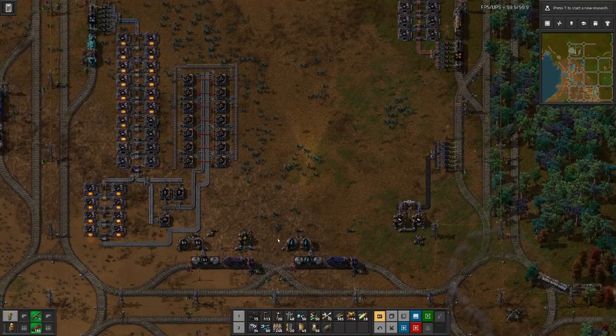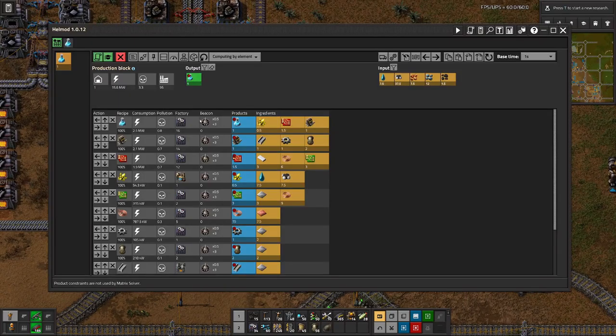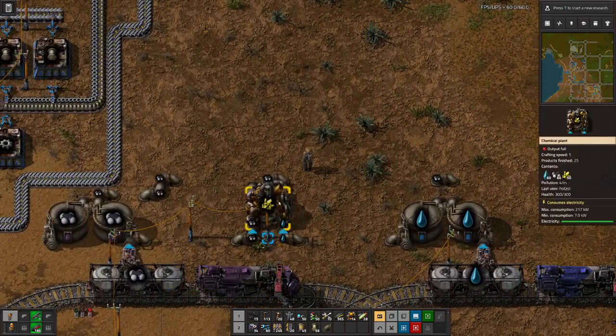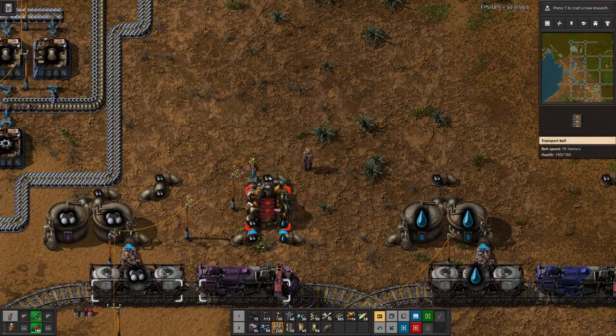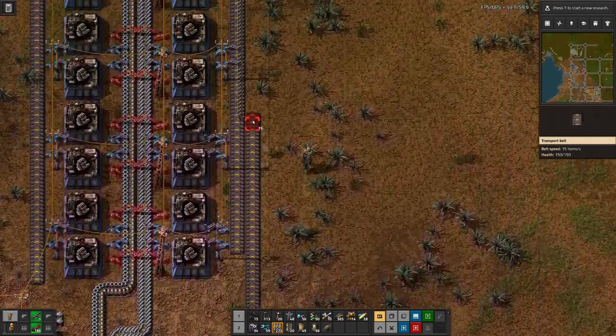Now we have the engines and we have the sulfur. All that's missing is the circuits. Let's complete this by putting that on a belt and putting the engines on the other side.